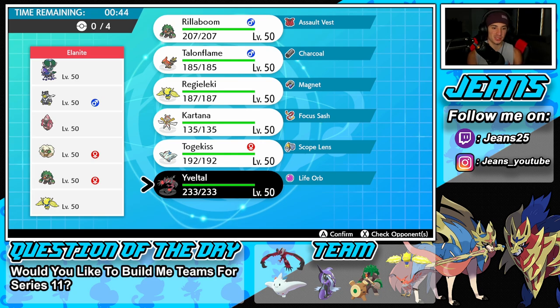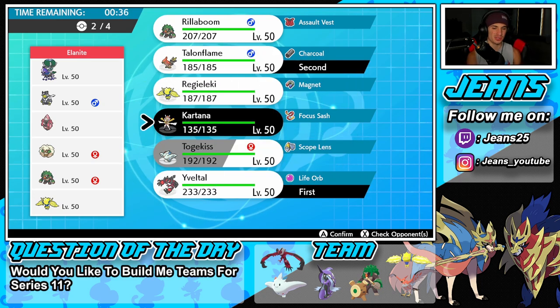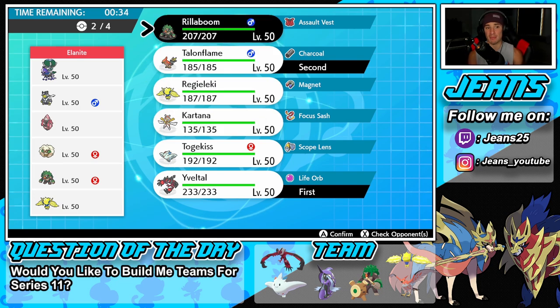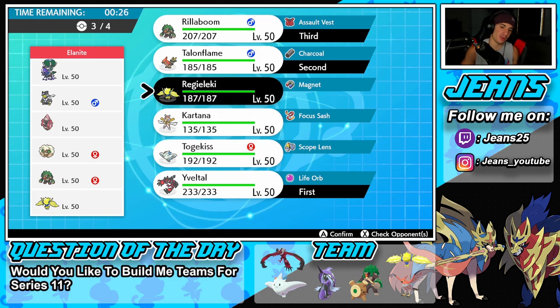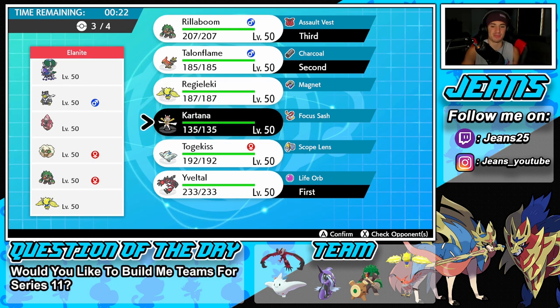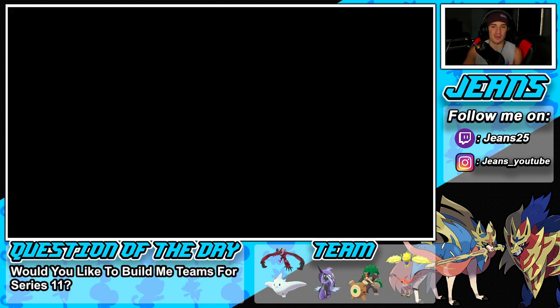He might bring Rillaboom up front for Fake Out. I'm going to lead Talonflame and Yveltal again — same lead, it just works really well. Rillaboom comes in the back end super well. Then Kartana in the back — I think Kartana is way better than Regileki for this back end. I'll get Regileki into the third and final battle. Let's showcase this team again.